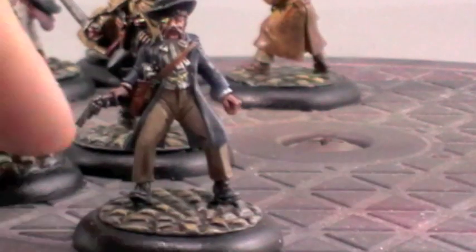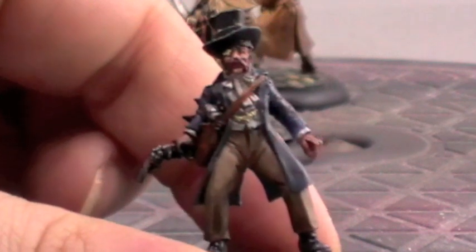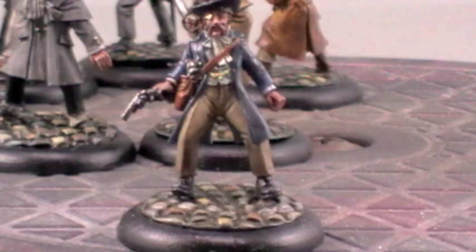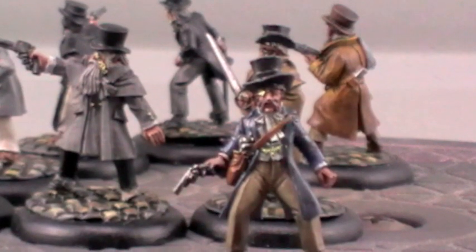And our last gentleman here — yet again packing a nice revolver. He's obviously had a scuffle or two, seeing as he seems to be missing one of his eyes, with his little eye patch on. And carrying a nice handy pair of stakes on the backpack, ready for action. So these guys are all prepared to make sure the streets of London are safe from the ungodly creations that seem to stalk them at night.